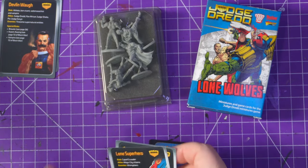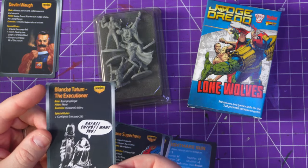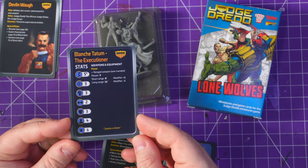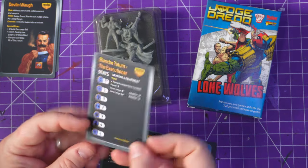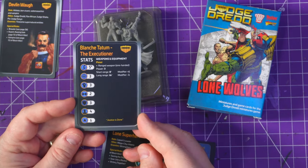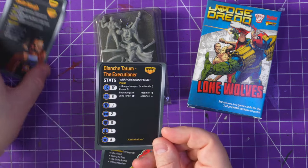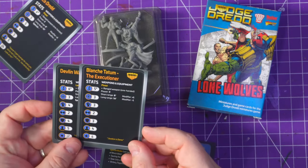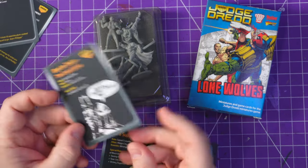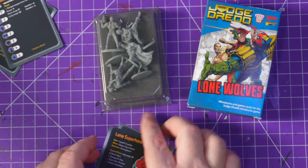We've got the cut job on this card — who did this? It's so far up the top, look. They did not center these cards. That's a real shame. Anyway, Blanche: move five, shoot three, fight three, evade two, defense three, cool four, only six points. She's very cheap. Armed with a pistol. She doesn't really have much going for her — gunfighter, that's it. They could have made her a bit more exciting.